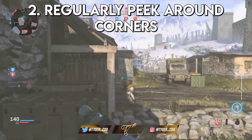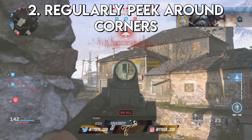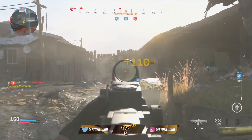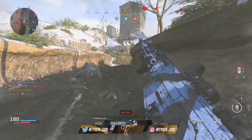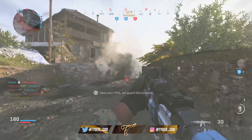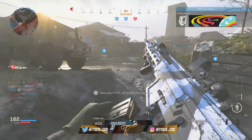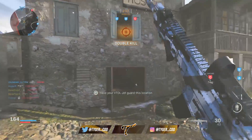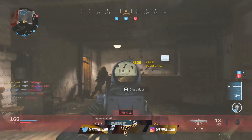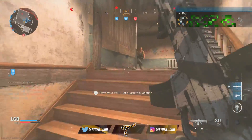Tip number two is to regularly use the peek ability in order to see around corners. Just like tip one, you need to think before you act. But if you do not know what is around that corner, you need to get intel — intel is so important in this game. The best thing you can do is peek around the corner, either by quickly mounting the wall, having a little look and getting back into cover, or just quickly going left and right to see what's there before committing to a decision.